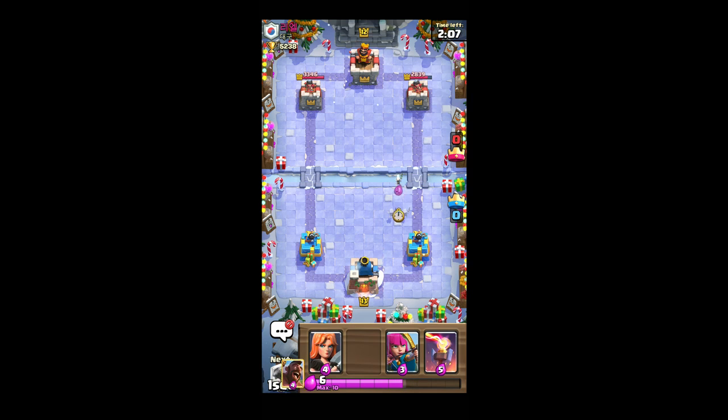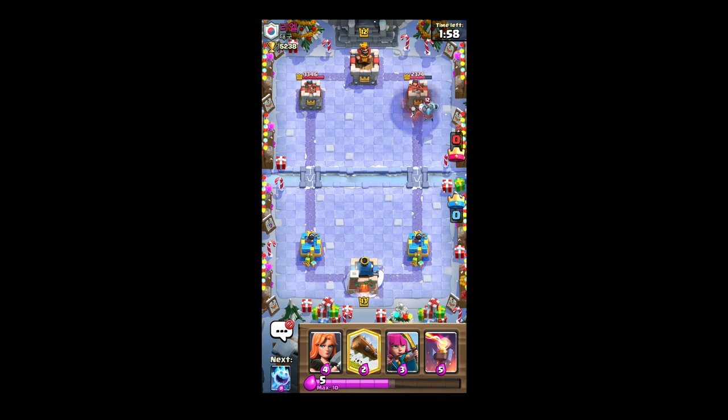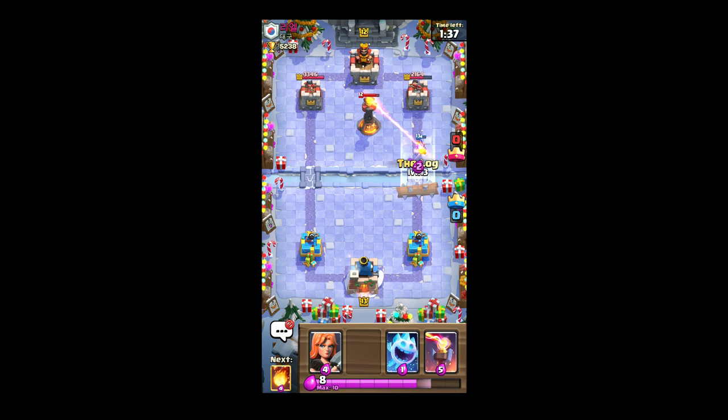For that fireball, I'm going to try to drop the hog rider here with the Scalis, because if they would play the infernal tower it could delay the damage to the hog. I'm not sure what kind of deck he's playing right now. I'll just cycle the log here.